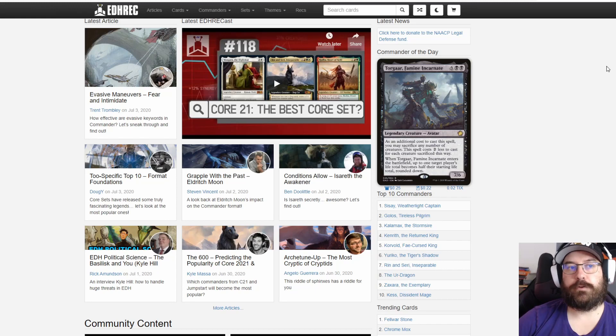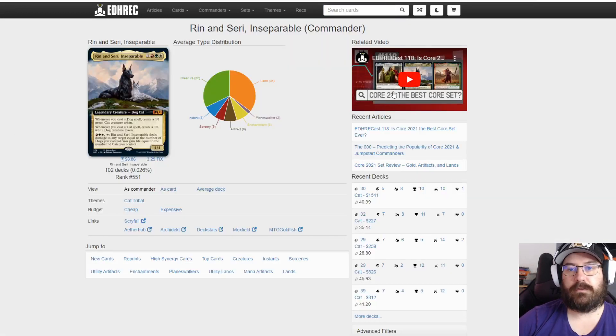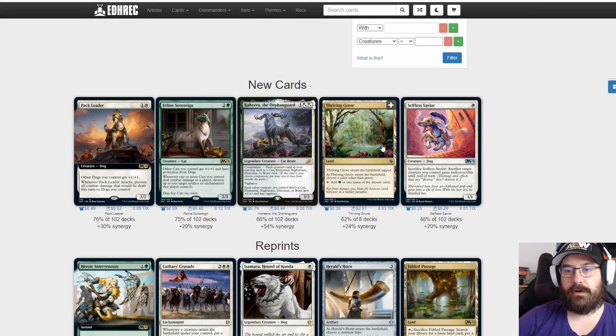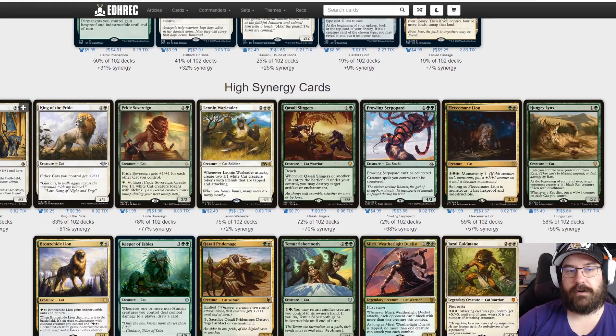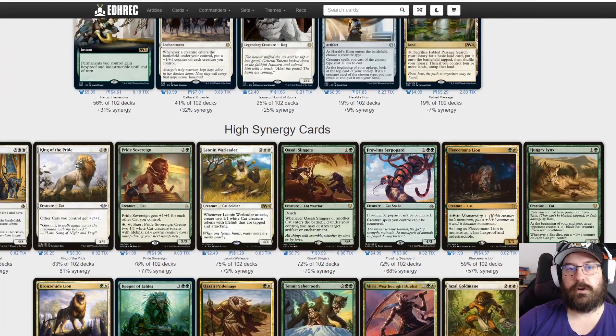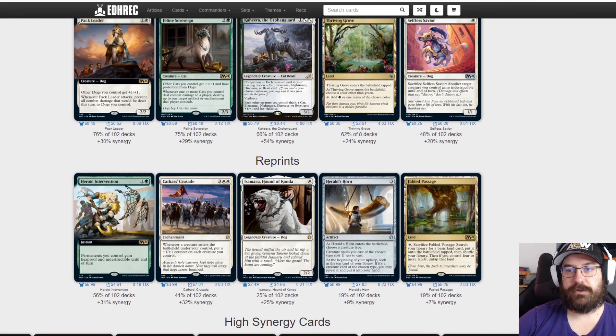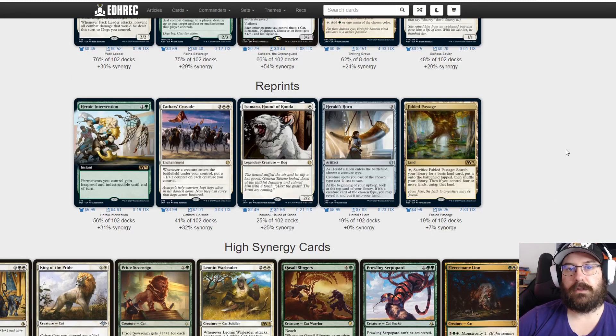The second resource I use is EDHRec.com, where you can search a card and see what synergizes with it. Let's search for Rin and Seri, Inseparable — EDHRec gives you options to view as a commander, as a card, or by theme like cat tribal. Scroll down and you can see new cards good for the archetype, reprints, and high-synergy cards. Not all of these cards are in Brawl or Historic Brawl, but many of the top suggestions still are, which is helpful.